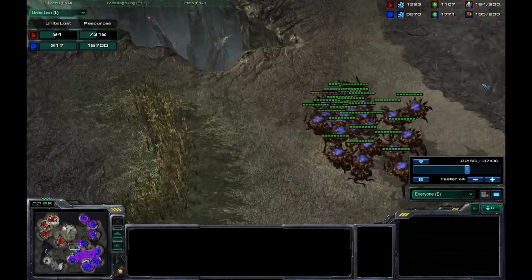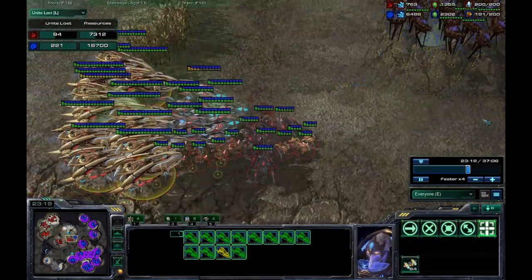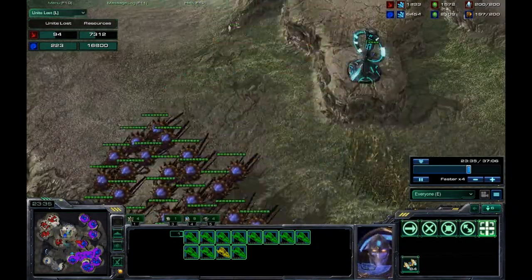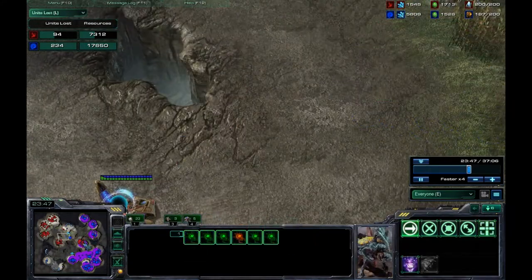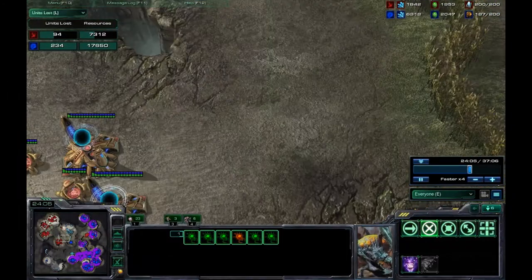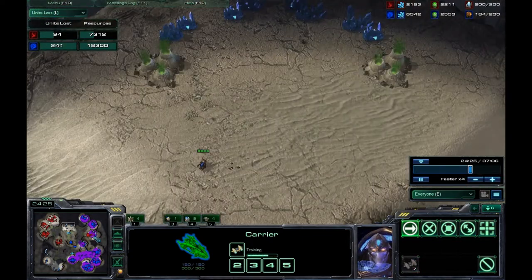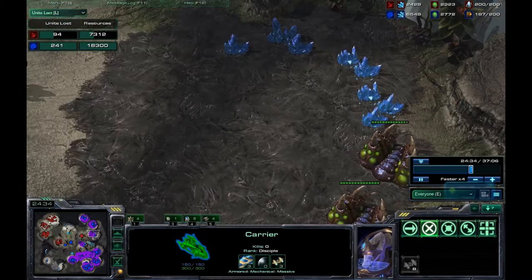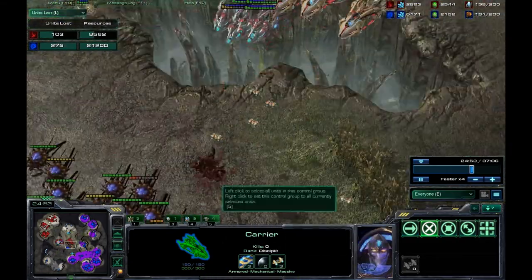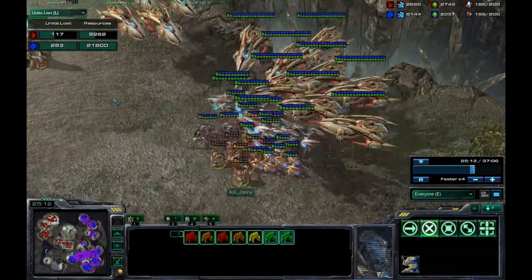I kind of forgot I had carriers over here - my army was split up. I wanted to engage those corruptors because they were only at 0-1 upgrades while my army had 0-3. I moved one carrier back because I saw his corruptors flying around and didn't want it picked off. I take out this expo and another expo, trying to catch his corruptors off guard.